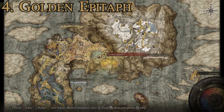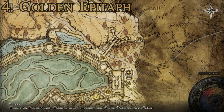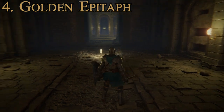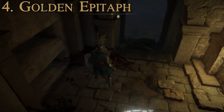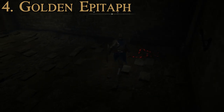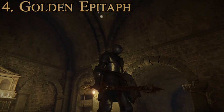To find the Golden Epitaph, make your way up to the Capital region and head over to Auriza Hero's Grave. Come down through the valley, take the road under the bridge, and it leads right to it. Once inside, fairly early in the dungeon there's a room next to a site of grace — you'll need a Stonesword Key to unlock it. Inside there are two enemies, and the sword is on a charred corpse in the corner.